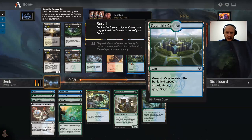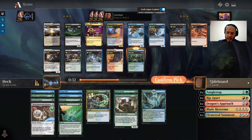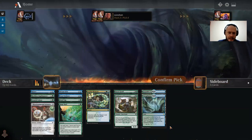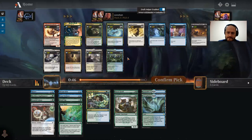I think it's between Fractal Summoning and Campus. We already have an Elemental Summoning, so I'm just going to take the land. Easy Pop Quiz — there's really nothing else in here.